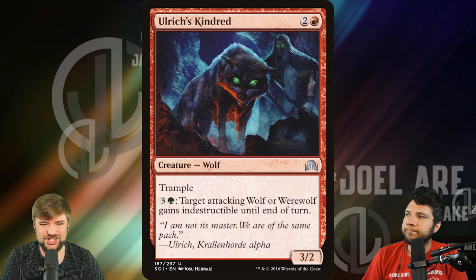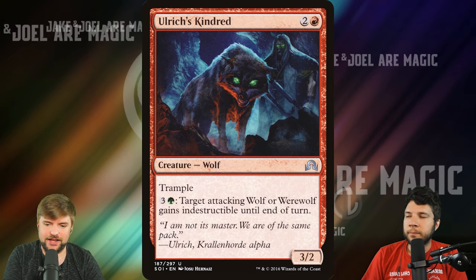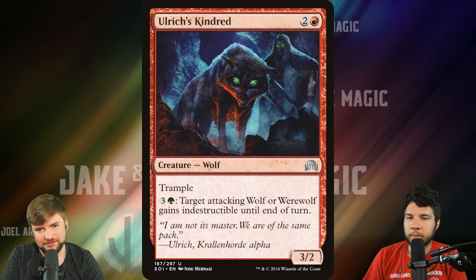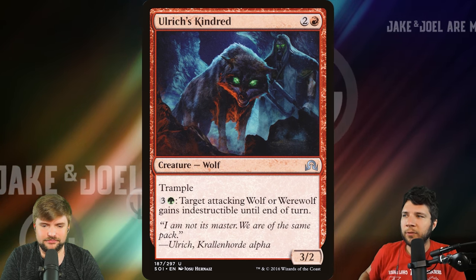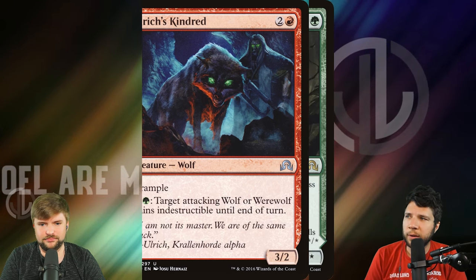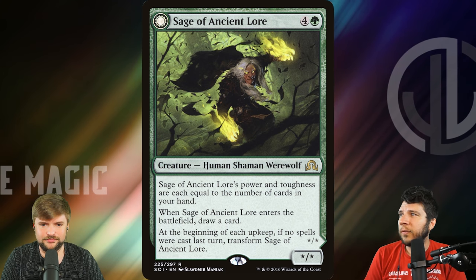Kindred is an uncommon wolf, and we really don't care about anything except treating this like a creature enchantment that says: pay a green and three other, an attacking wolf or werewolf gains indestructible until end of turn. Pretty big deal here — it gets better as a mana sink later in the game. In limited, that is a card you absolutely do not want to deal with — ever.